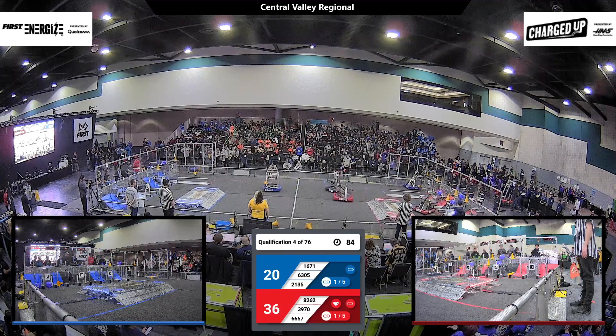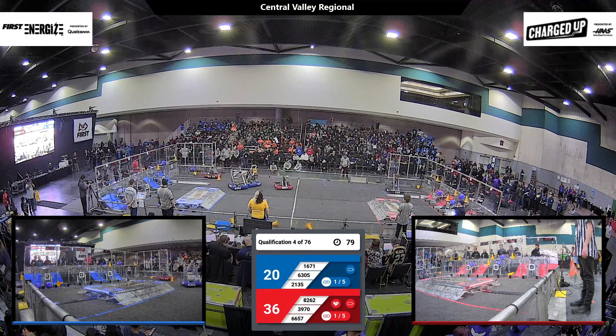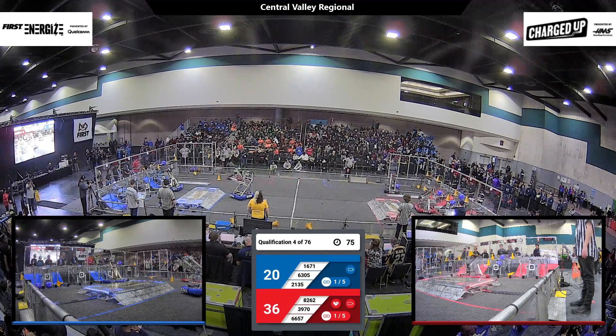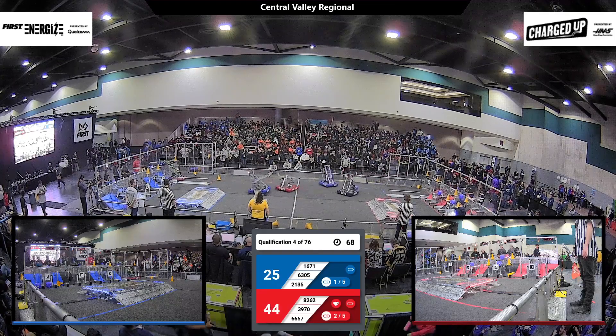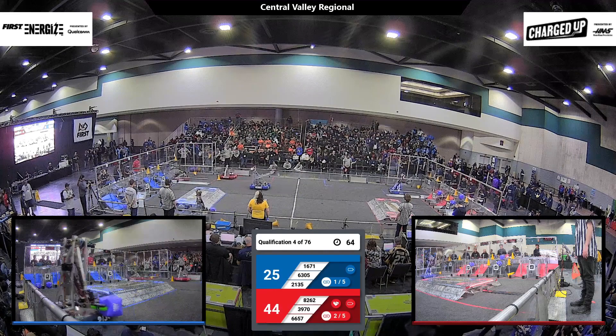1671 trying to pick up a cone — they do so, and they race across the floor to score it. 6305 on the move in the middle of the field. 1671 able to place a cone, and it scores five points for the Blue Alliance. 44-red, 25-blue, with just over a minute remaining in this match.